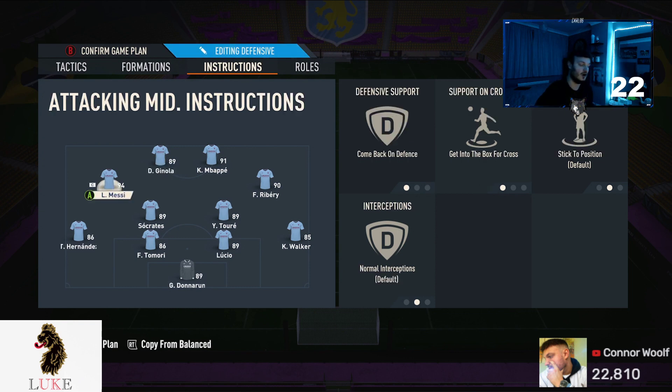My LAM and my RAM are on come back on defence and both of them on getting to the box or cross. In my humble opinion, very, very important that you have both of them on getting to the box or cross. The reason being — the more players you have in the box to score goals, the more likely you are to score. If my LAM, my RAM, and my two strikers are all in the box at the same time, the ball is more likely to fall to one of my players. Score more goals, you'll win more games — that's the way I look at it.